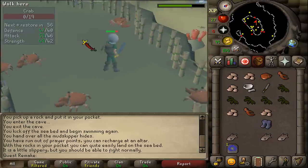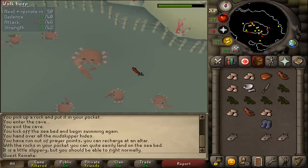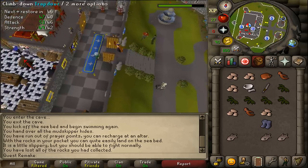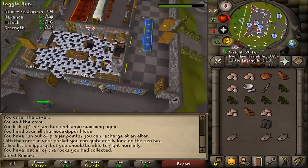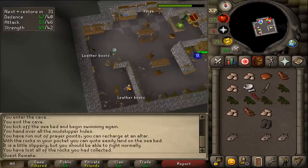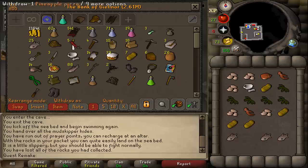Once you have crab meat number five, don't worry about Murphy - just teleport to Lumbridge to complete the quest. But first we need to make our fish cake, so head back to the bank and grab your banked cod as well as bread.